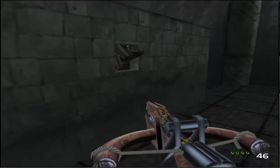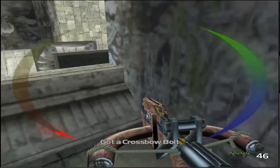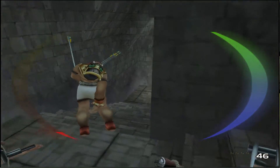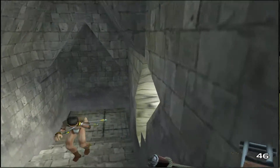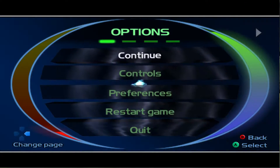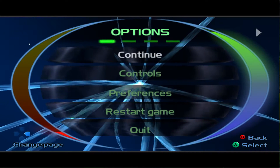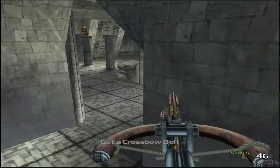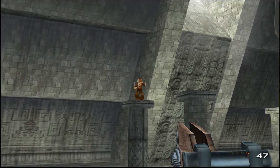Jump off the side, grab that one there - that one will drop down. There should be this guy right here. Should be a few more, just get out here. Now you've got to deal with the golems so I'm gonna save here as well - this is another good spot to save at. Move down here, we'll get the golems.